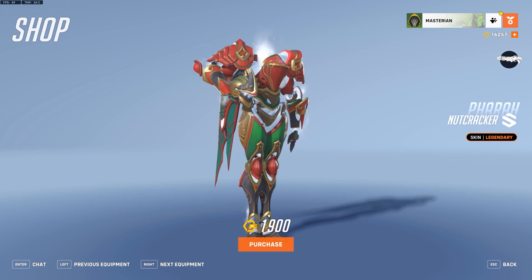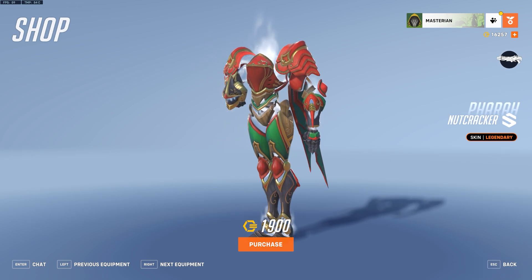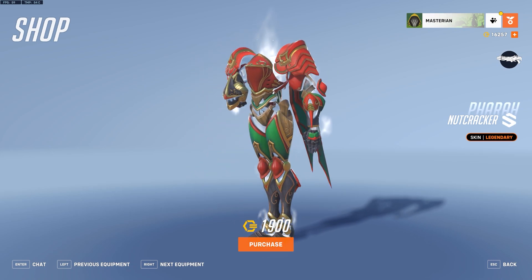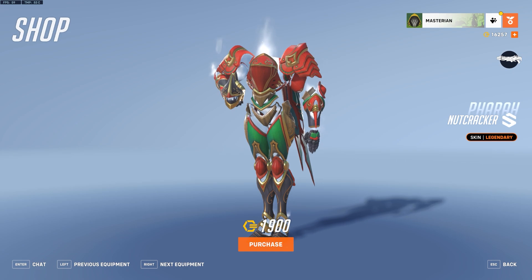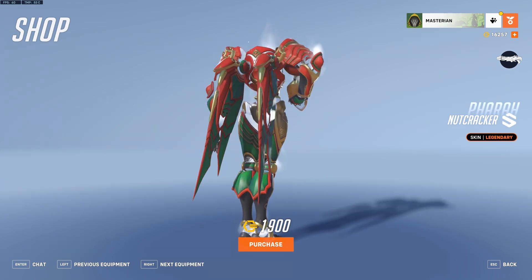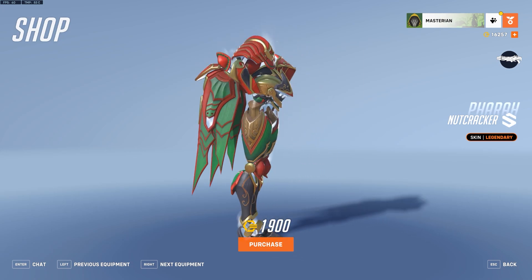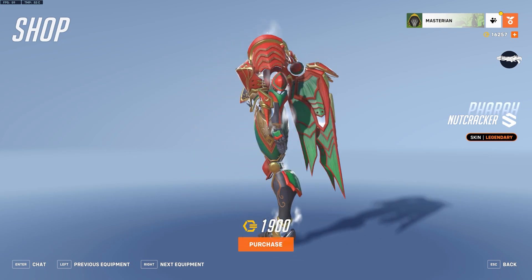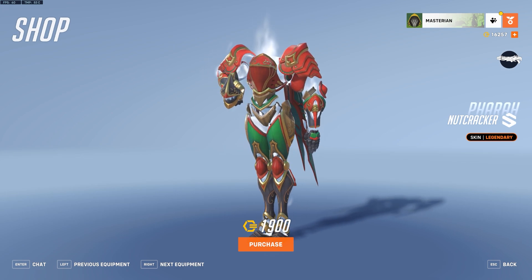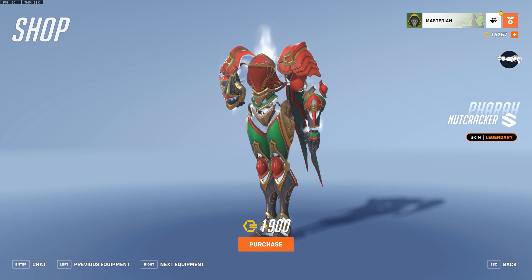Moving on, next up we have Nutcracker Pharah — a recoloring of an existing legendary skin, this time Pharah's Enchanted Armor skin, which admittedly is one of her coolest skins. So of all the skins to recolor into a festive palette like this, I am glad they went with this one because it looks pretty cool. I think they do a good job of invoking the idea of a weird Christmassy spirit type thing. It's a fun design. I like it.